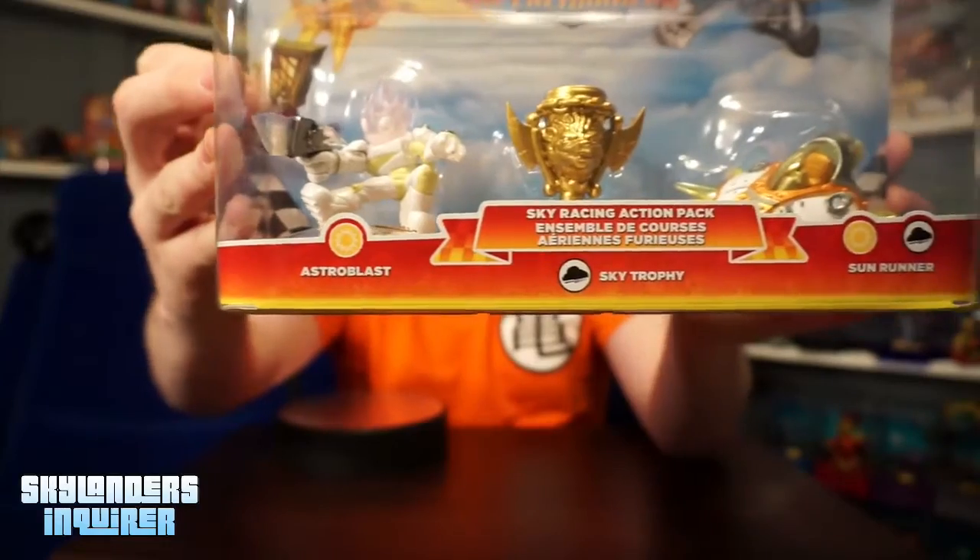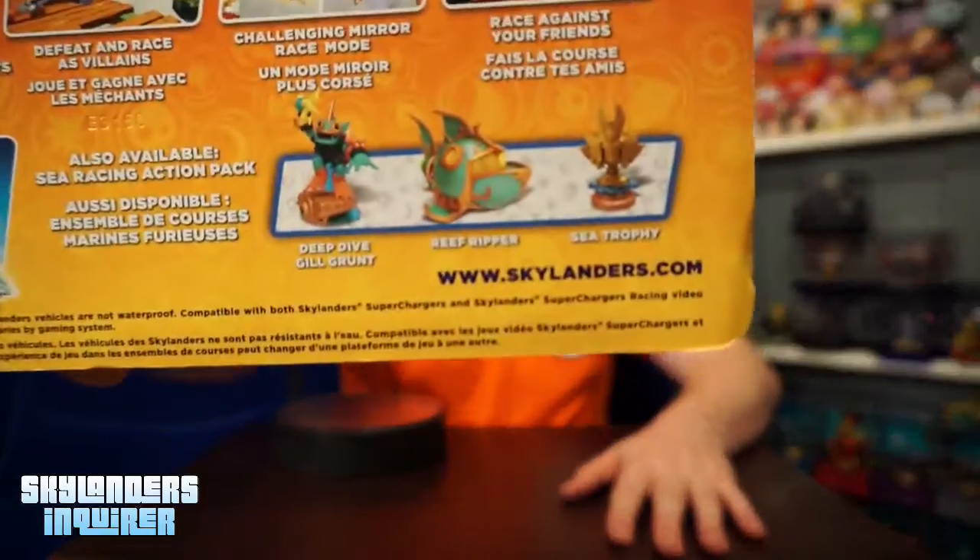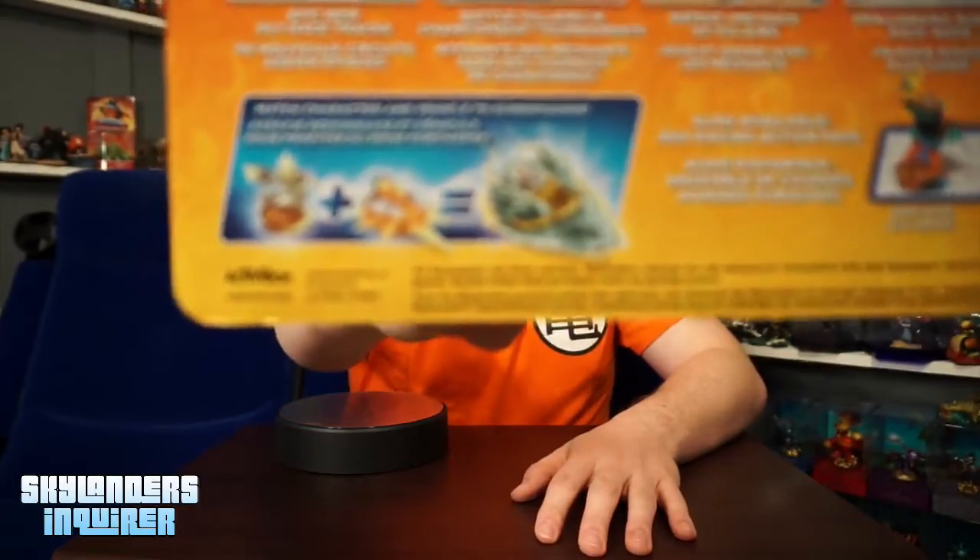Deep Dive, Guildgrind, and Reef Ripper come in the Sea Action Pack, and then we're getting the Land Racing Pack in the future. One thing I want to show you is about the Super Charge — look how different the Super Charge vehicle of Astro Blast looks. Pretty cool there.